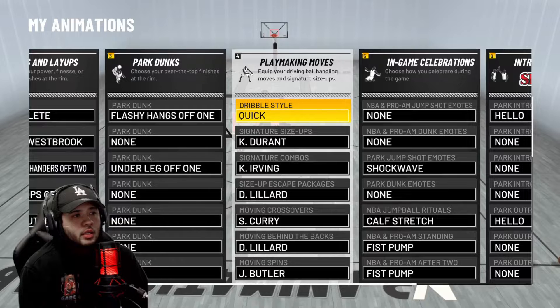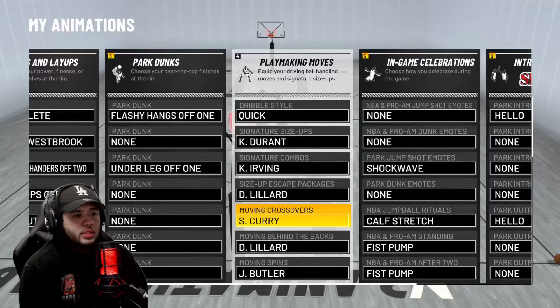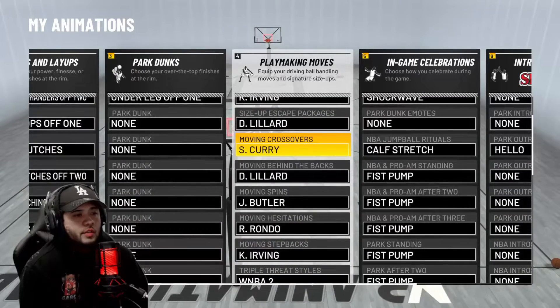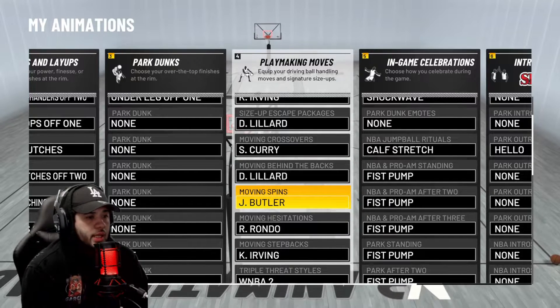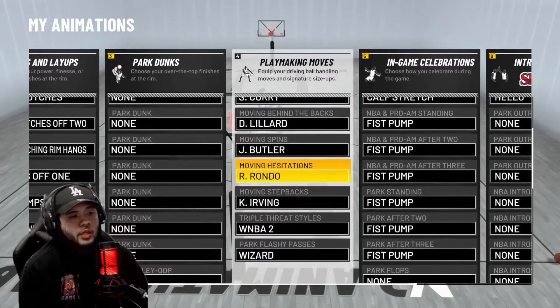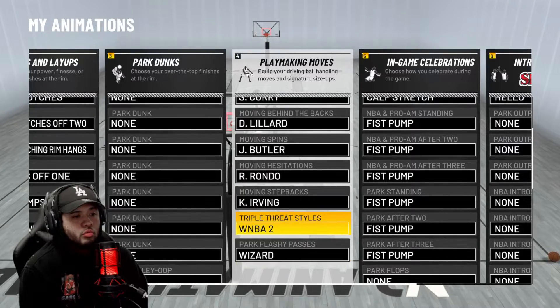Screenshot this. Pause the video whenever you need to. I go with quick dribble style, Kevin Durant size up. Signature combos is Kyrie Irving. Size up escape package is Damian Lillard. Moving crossover is Steph Curry. Moving behind the back, Damian Lillard. Moving spin is Jimmy Butler. Moving hesitation is Rondo. Moving step back is Kyrie Irving. And the last two don't really matter.